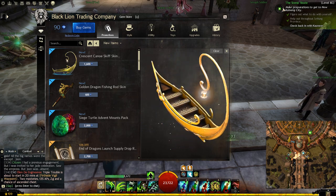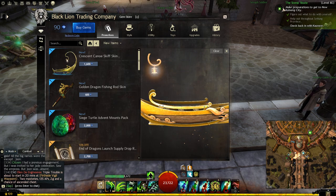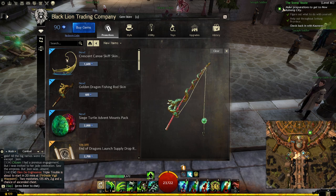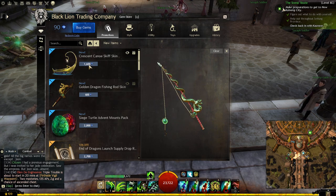This is nice. I think I want it — with a little lamp over here, that's kind of cute. I like that. Golden Dragon fish and rod skin — this is cute, this is cool, I like that too. 600 or 1600 gems.